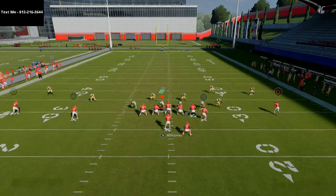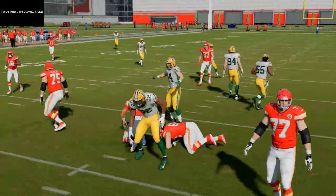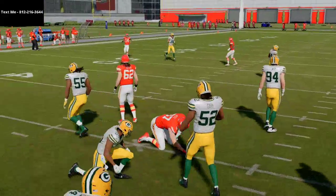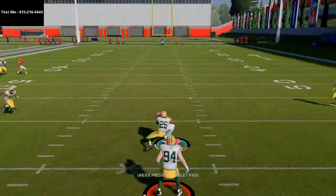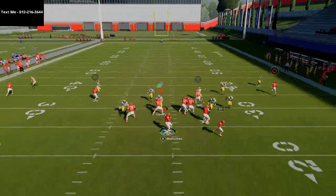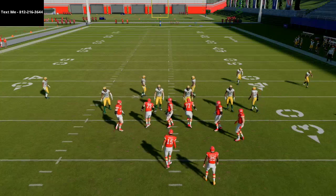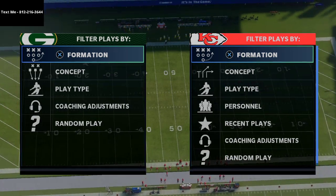A couple things. Number one, if you step back here to pass and throw the ball right there — see that fumble? That happens to me all the time. You're dropping back to pass, you have a read come open, you try to throw it just a split second too late, and instead of getting sacked or throwing an incomplete pass, you end up fumbling the ball. There's a very simple solution to this, and it's something I highly recommend for passers. I think one of the things you're going to see in competitive Madden is people will start using more strip specialists on their user doing user rushes.